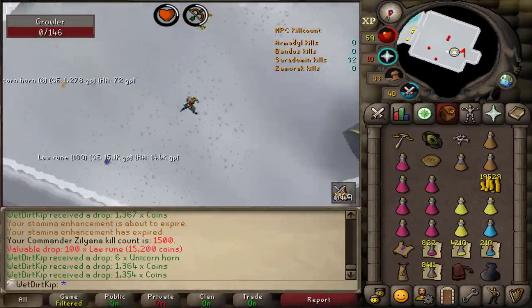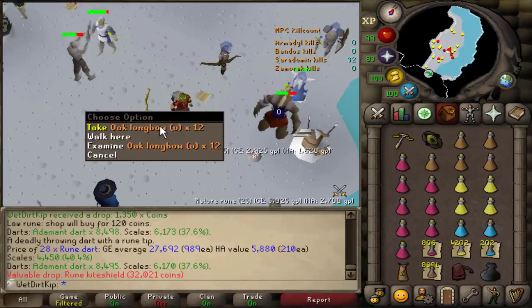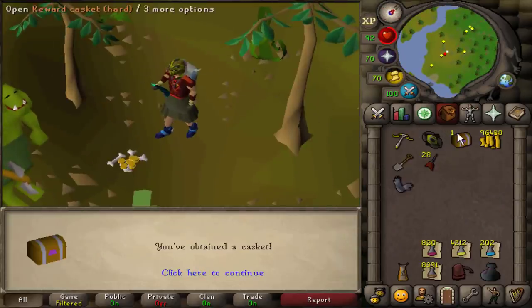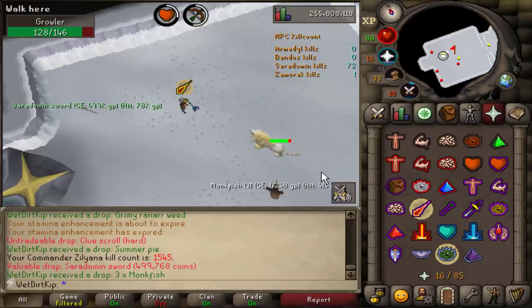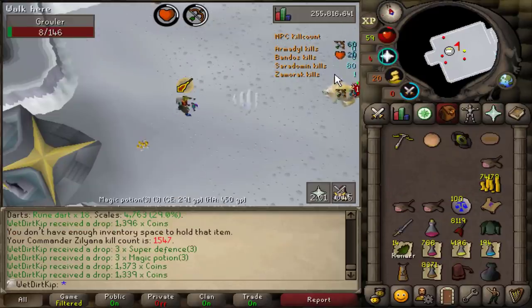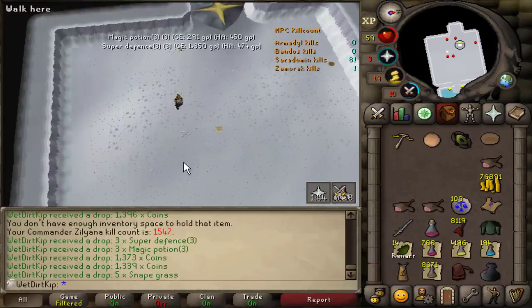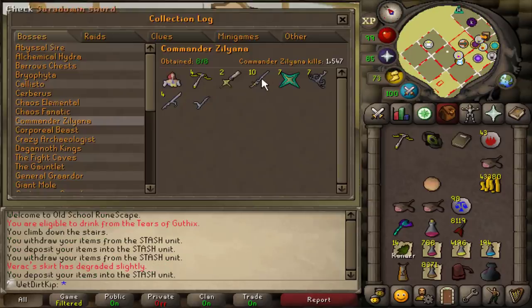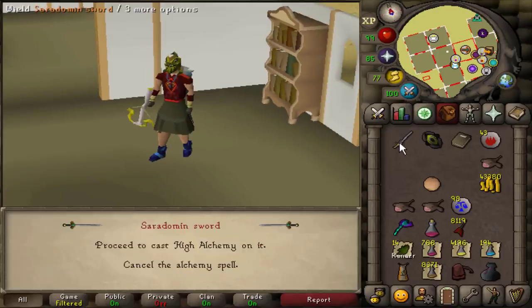1,500 KC at Cera now. I just killed a Spiritual Ranger - why do they drop 12 Oak Longbows unstrung? That's such a weird random drop. Cera Hard Casket, treat us well. Cera Sword - that's a nice alch at least. We got the sword on one of those fabled 20-kill trips where I had to do the last kill without stamina. We are now tied for rank 1 UIM Cera KC, so next trip we're going to get that. This is number 10 for Cera Swords - we are now into the double digits.